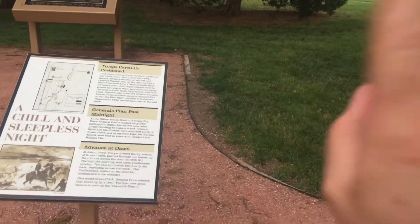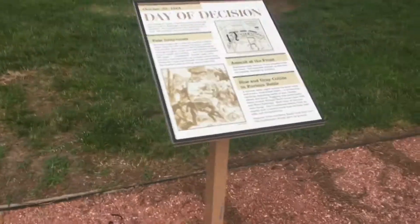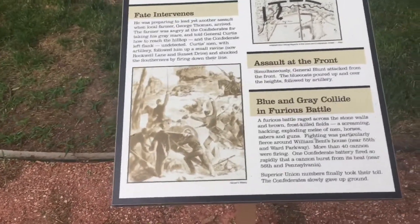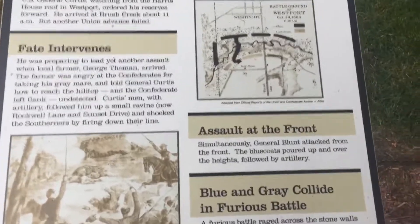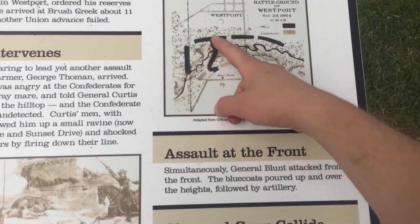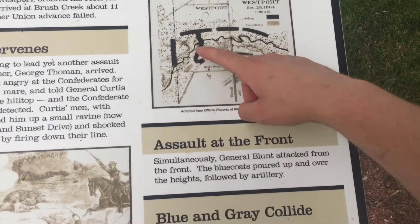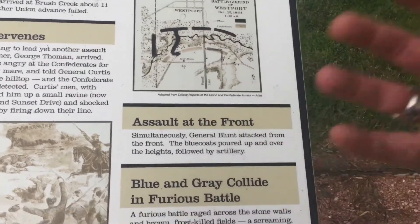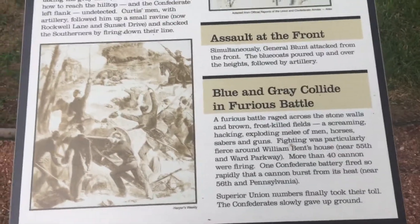General Price watched his troops push the Union troops back not once but twice. They were going to come a third time, but fate intervenes in the name of George Toman — a man upset because the Confederates had taken his gray mare. He tells the Union how to go up the hill and around to flank the Confederate units. Meanwhile, General Blunt is attacking from the front, and they have a very fiery, nasty, bloody fight.